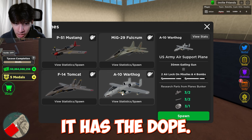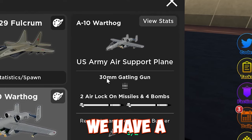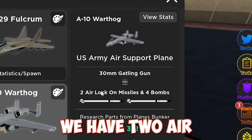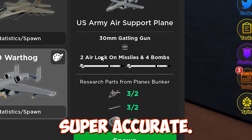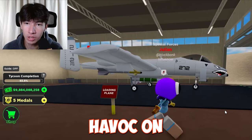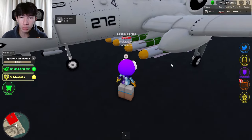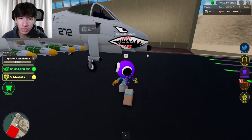Not only is it sick looking with the iconic shark face livery, we have a 30 millimeter gatling gun that makes that iconic 'brrrt' noise. We have two air lock-on missiles so you don't have to be super accurate, and four bombs so you can cause havoc on the ground. Here's the missiles.